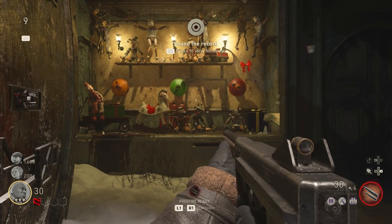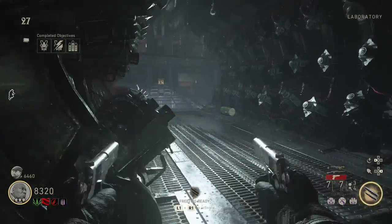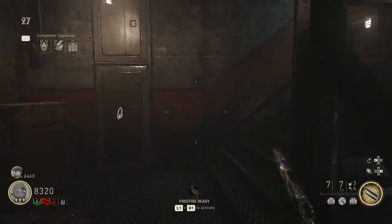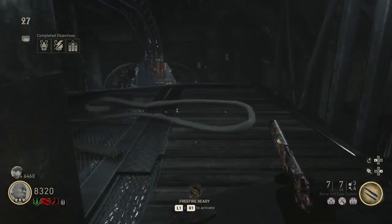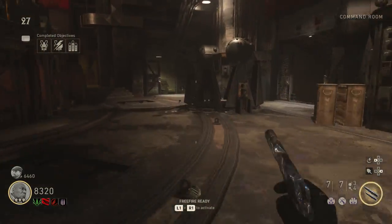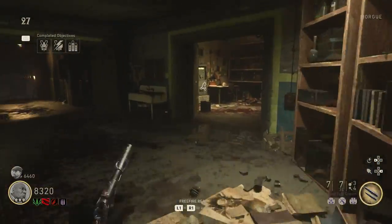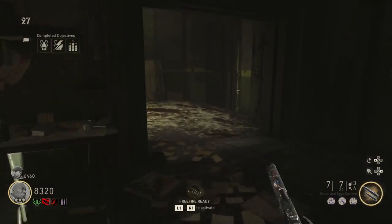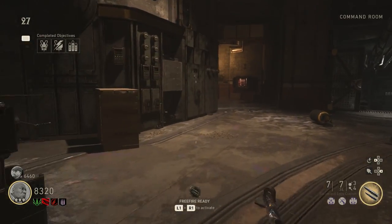Hold square to pick up that record and we'll move on to the next step. You have to go back to the power switches and activate them again within a quick amount of time. You also need a Brenner head from killing the flamethrower zombie — if you've done the entire casual, you've already killed one of these. Just make sure you have a Brenner head ready and that it is in the control room.